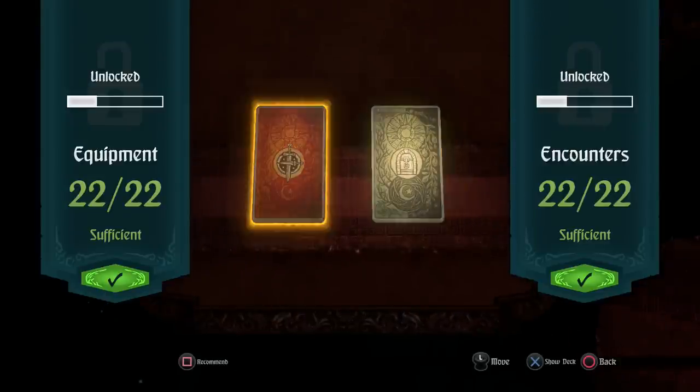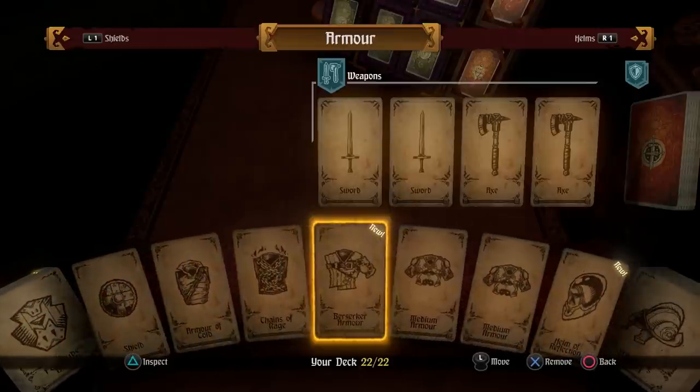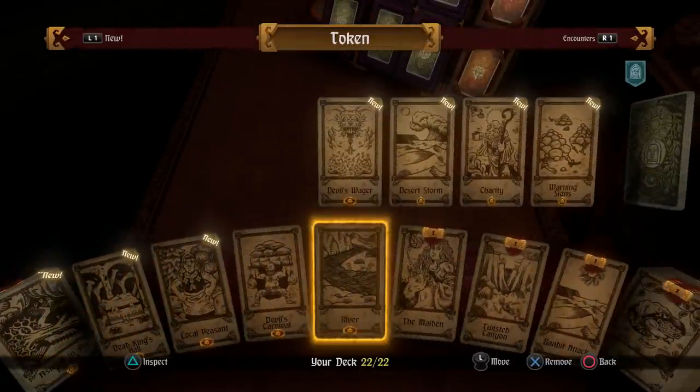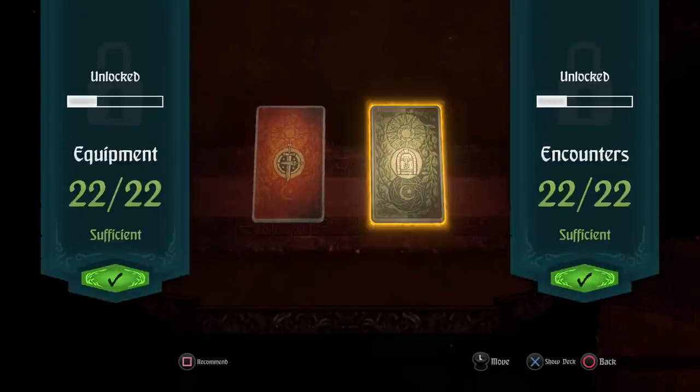We have equipment cards and encounter cards. Equipment cards include swords, weapons, shields, armor — that kind of stuff. Encounter cards include events, places, and people you have encounters with where you either get something from it, maybe a chance, maybe an item. You can choose your own deck if you're experienced, or use a recommended deck, which I enjoy. Replaying levels gives you a more in-depth experience — right now my deck is 22 each, whereas when I first did this level it was around 15 each.